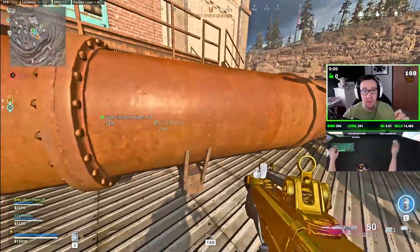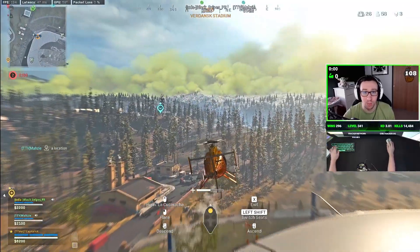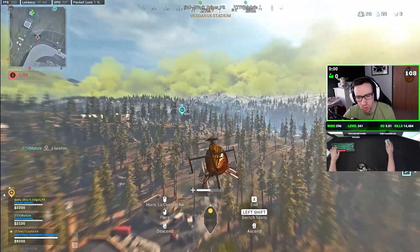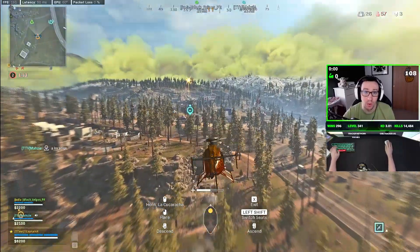Basically, you're going to hear kind of like the wind rushing by of the rocket, and as soon as you hear that, you want to deploy your flares. On controller, it's the same button used to shoot, and for mouse it's left click to deploy your flares.